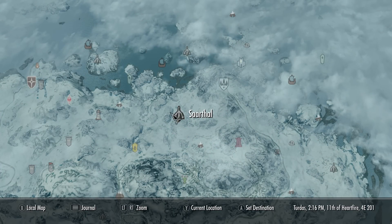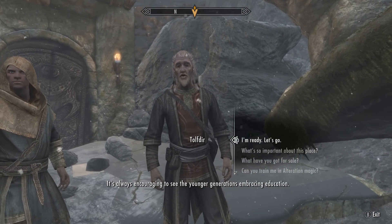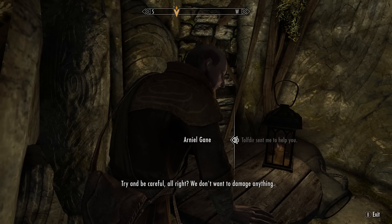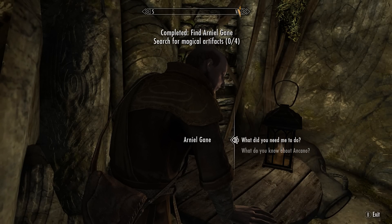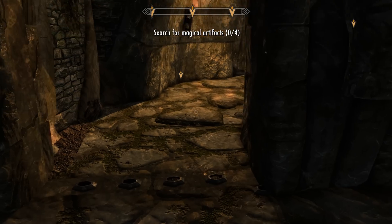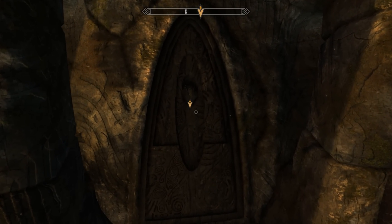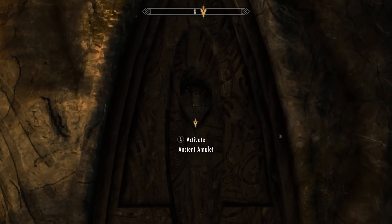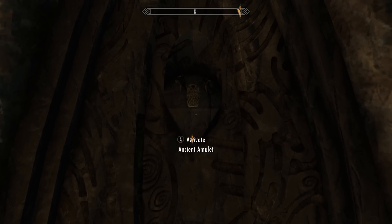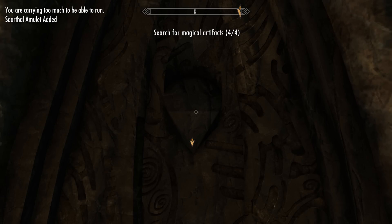On the map it can be found to the southeast of the College of Winterhold. Once we get here, wait for Tolfdir and the gang, then head inside. We will be instructed to help Arniel Gane, who will ask us to find four magical artifacts. All four are in the same room and are marked, so it takes about nine seconds to get them all. The fourth magical artifact is this ancient amulet. Once we pick it up we must equip it to continue on with the dungeon, and this is the Sarthal amulet.